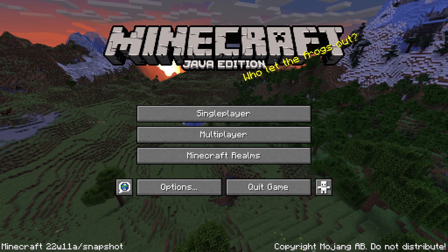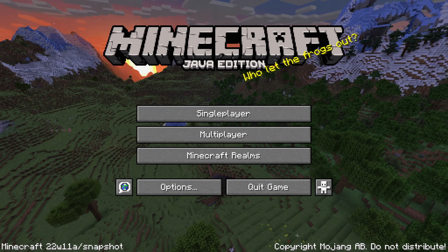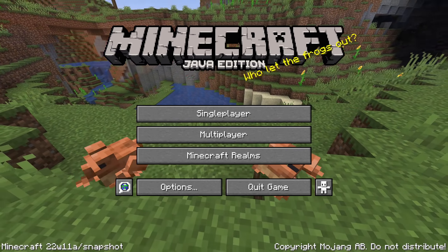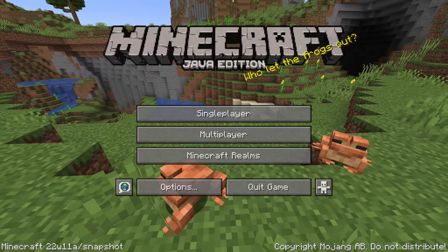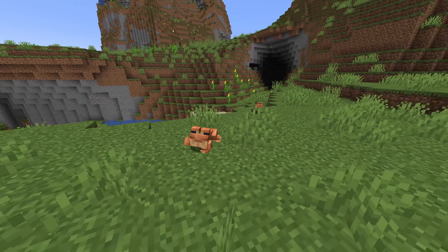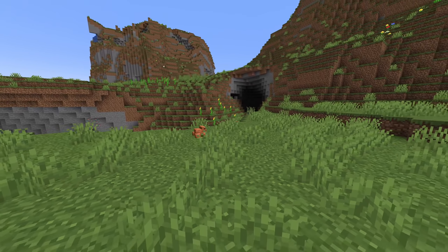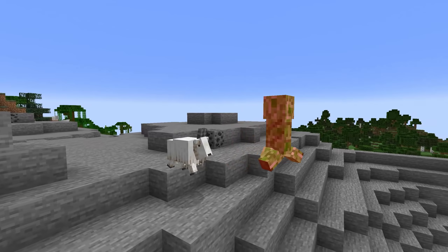Ladies and gentlemen, the first regular snapshot for Minecraft 1.19, The Wild Update is here. This is 22w11a which adds frogs, tadpoles, frog lights, mud, mangrove wood and much more. My name is slicedlion and I am here as always to take you on a grand tour of all the changes in this snapshot. Let's start with mobs.